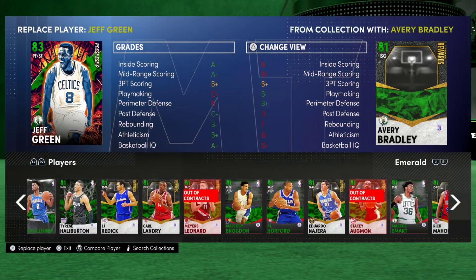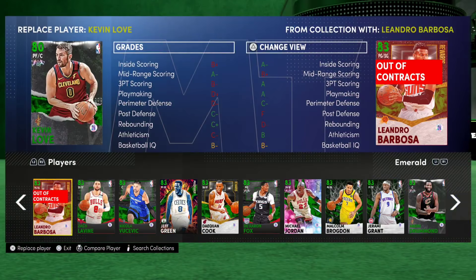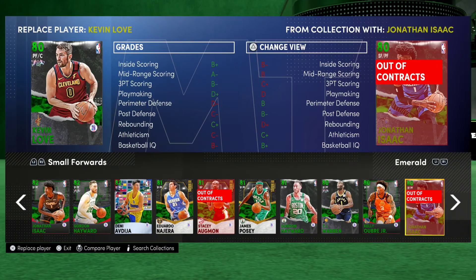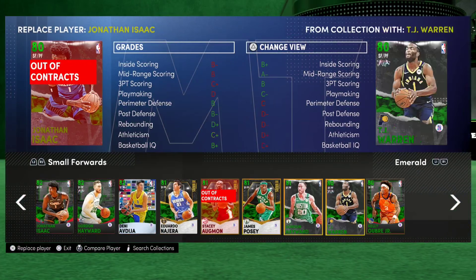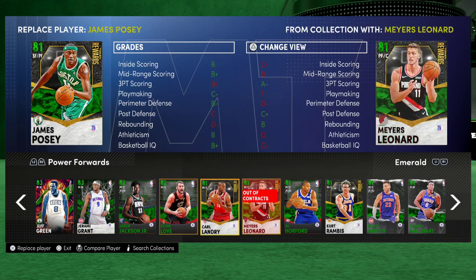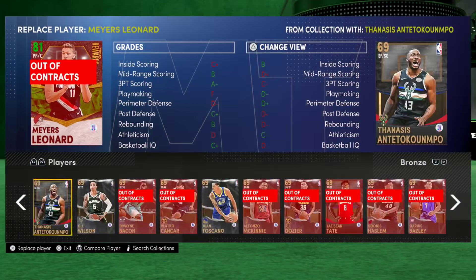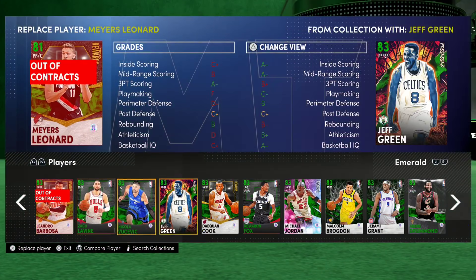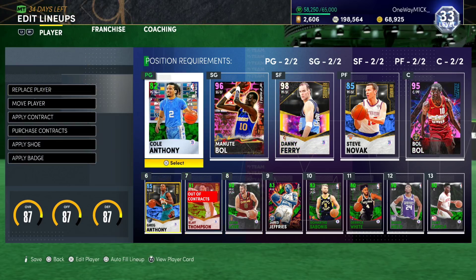If I take out him and put in an 80 overall, I can put Greg Anthony in there as my starting point guard. Emerald small forwards — if he's in the game, he's just going to be in for defense. I can't put in anyone good. Do I have to put in Kevin Love? Yeah, I think I have to put in Kevin Love — got to put in Kevin Love to make Greg Anthony work.